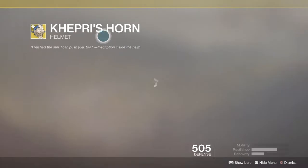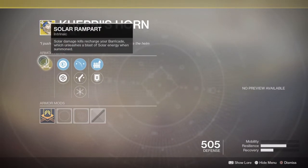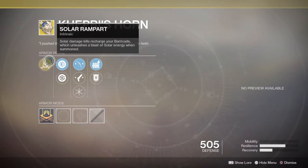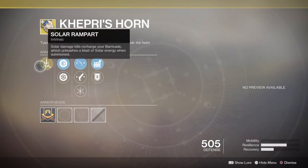Here we got one for the Titan class — a new helmet that came out. You have Solar Rampart. This is gonna work with your solar; it's for the recharge for your solar barricade. Actually, solar kills — sorry about that — at least which is a blast of solar energy when you summon. So that's cool, that's gonna be useful in Crucible or in a raid.